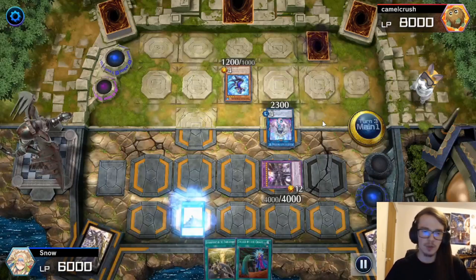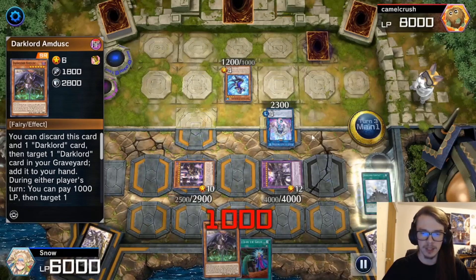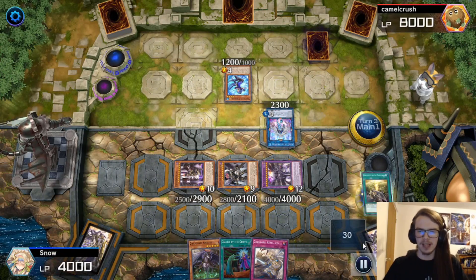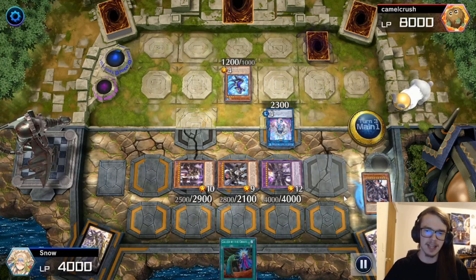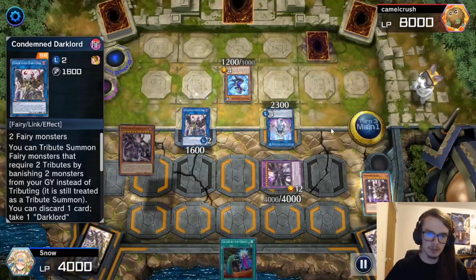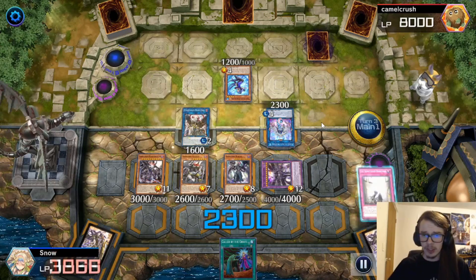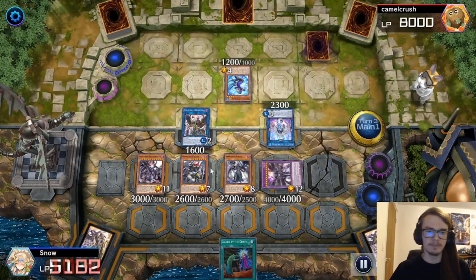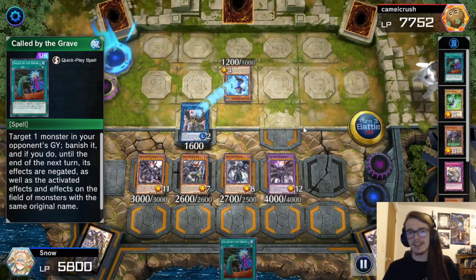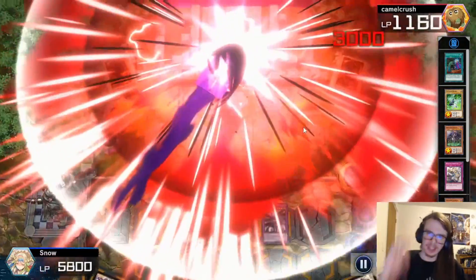We have insane follow-up. We contact the Ixhell, use Banishment to search Amdusk, then contact out the Tez whose effect searches Rebellion — there wasn't really a better target. We go for Morningstar, link off into Condemned, then normal summon Morningstar which special summons Nastin and Nurgal. At this point the game is over. We pop their Morincest Wave, mill a bunch of cards, go to battle — this is well over lethal. Good game. One more attack — get in there with Morningstar. Good game.